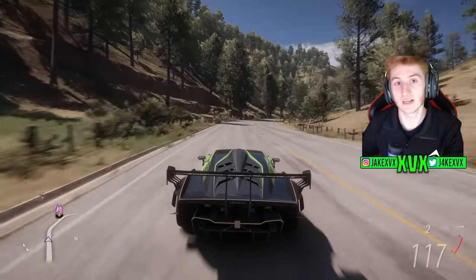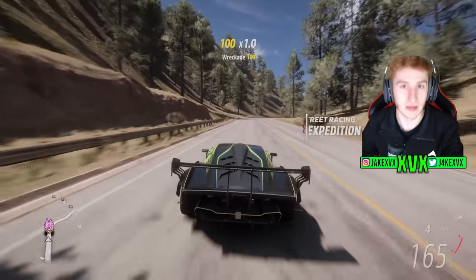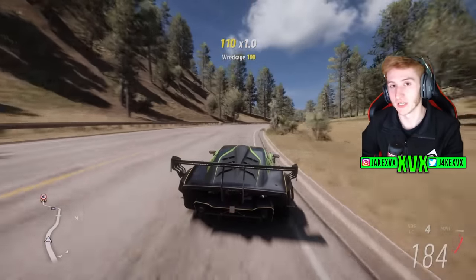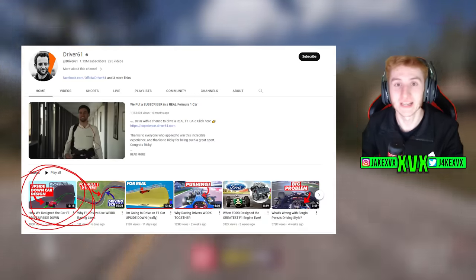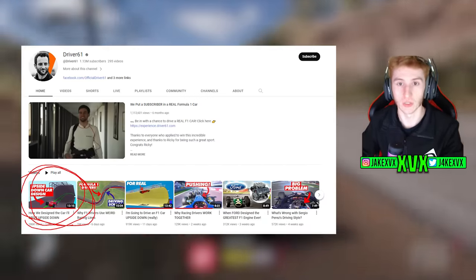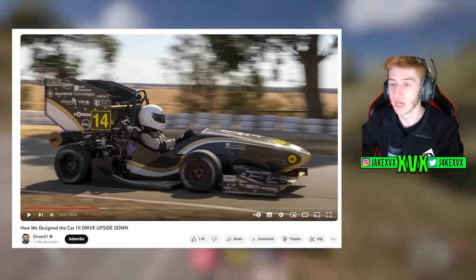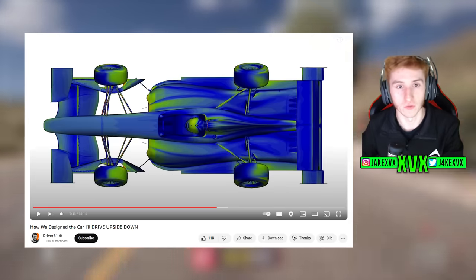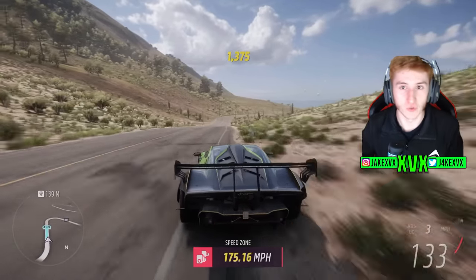Cars designed specifically for Hill Climbs are some of the lightest cars out there with insane amounts of downforce. In fact, the YouTuber Driver61 is actually attempting to drive a car upside down in real life in a tunnel, and he plans to use a Hill Climb designed car to do that — it's got the best amount of downforce. So Hill Climb specific cars can be quite interesting. Anyway, Hill Climbing in Forza.